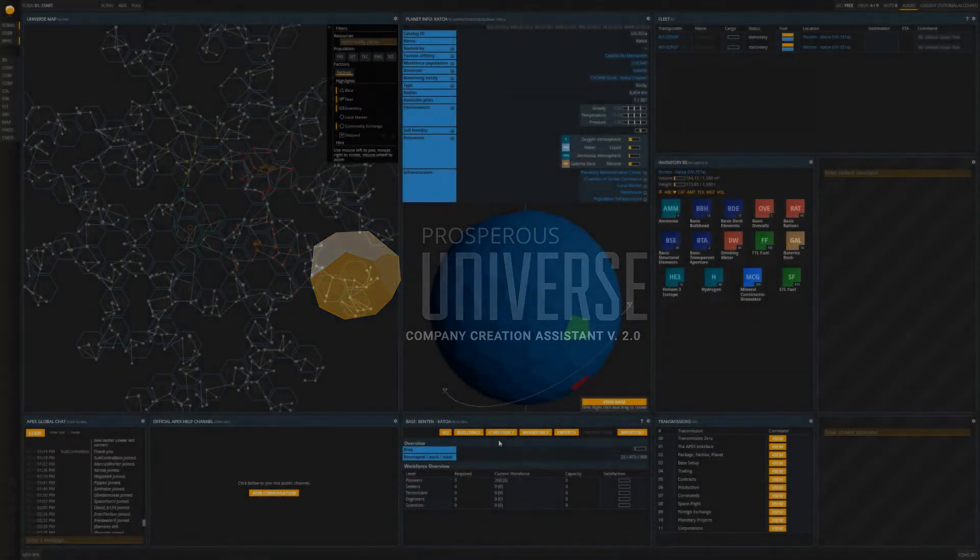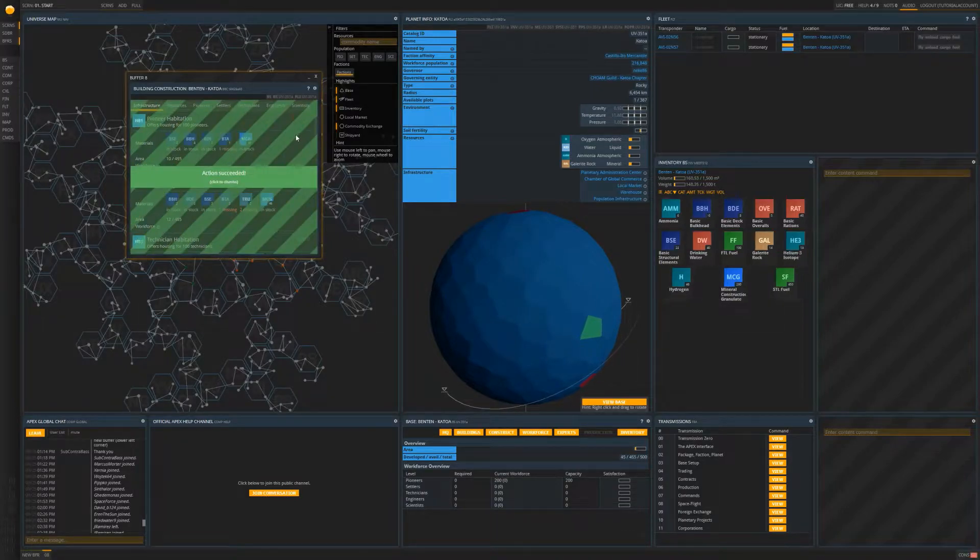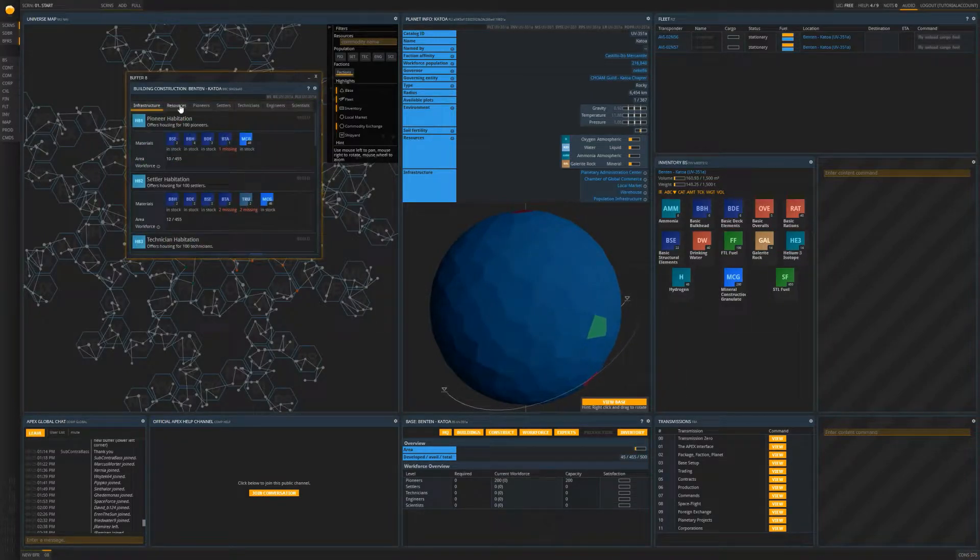To start, let's click the construct command in the base tile. From here you will see that you have the infrastructure tab selected. It's here that you can find a catalogue of habitation units available for you to build. Since our starter workforce will largely contain pioneers, let's build two pioneer habitation units. After that, let's navigate to the resources tab of the construction tile.